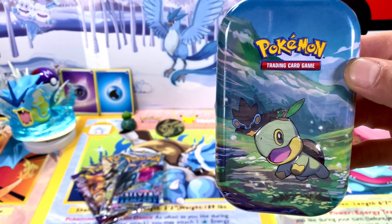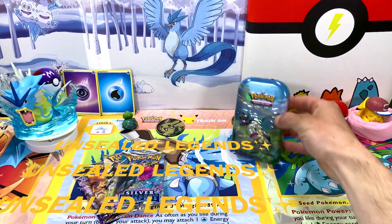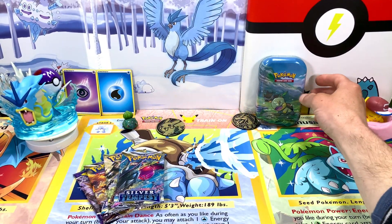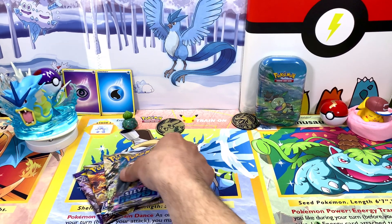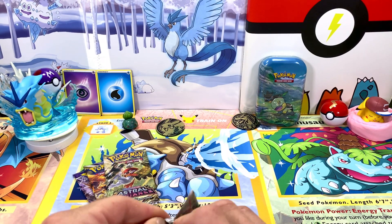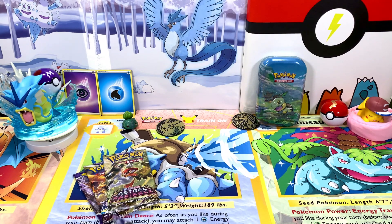Alright you guys, welcome back to another episode of Unsealed Legends. We have got the third part of the series here of the Mini Tens — the Turtwig Mini Tens. And if you missed the last two, we opened the Piplup and the Chimchar. I did these separately just because I wanted to get a few more packs in on the opening, give it a little more variety.